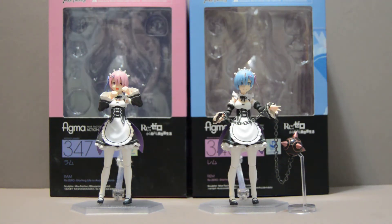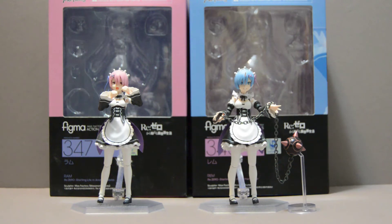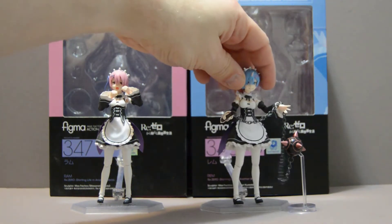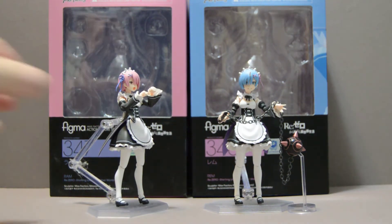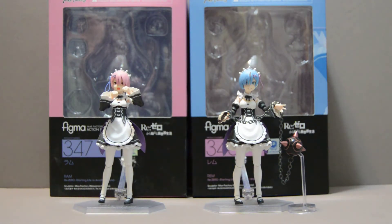Welcome back YouTube fans. I'm doing a double review of the Figma number 346 and 347 from Re:Zero: Starting Your Life in Another World — Ram and Rem. Rem is the blue-haired one and Ram is the pink-haired one. These two are the maids from this series and are both demons. That's why you can see on this one she has a horn. In the series' backstory she had one, but it was cut off when she was younger, so she no longer has it and as such does not have the combat powers that her sister does.